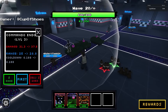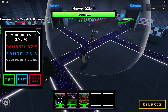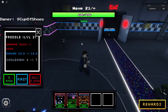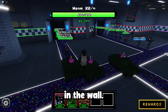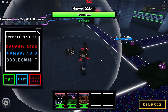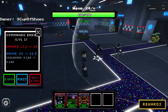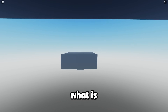We're at wave 20 and these commando endos are not spawning units anymore - what is happening? Spawn the military guys, come on! I thought you were a spawner unit. I hate that I can't see the cooldown on them - I have no idea how rare it is to spawn or if there's a chance to spawn. It just spawned and it's still going in a circle. I'll sell this guy and place it there - look, it's in the wall! Wait, is it stuck? Oh, it's fixed now.